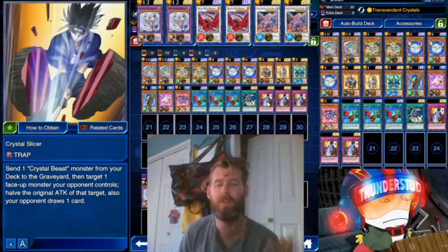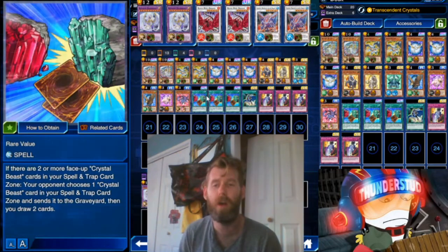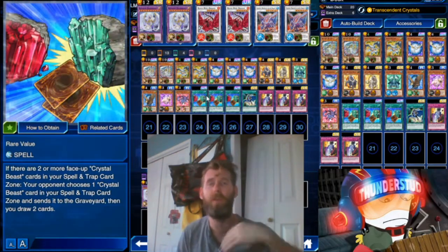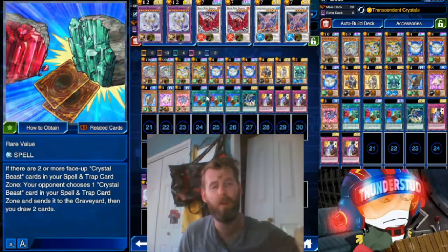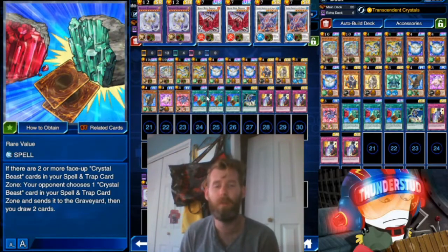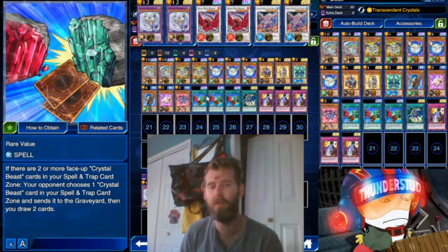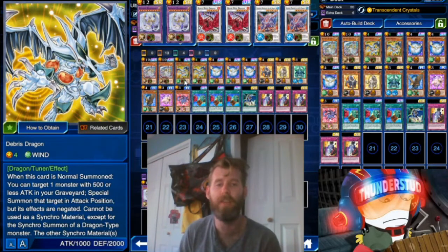Crystal Slicer will cut your opponent's attack permanently, so you can use that to dump your Ruby Carbuncle. Or you can bring your Ruby Carbuncle out with Transcendent Crystals into your spell and trap zone, then use Rare Value — your opponent is pretty much always gonna choose the first option, which is going to be the card on your right, the second card you special summon, because they don't really see any point in which one they choose so they're just gonna choose the closest one. Make sure that's your Carbuncle.